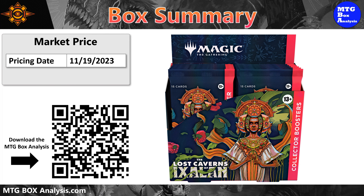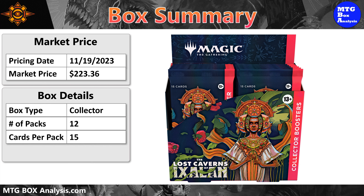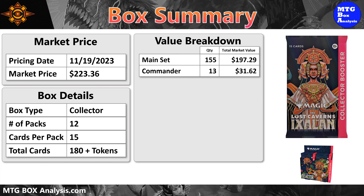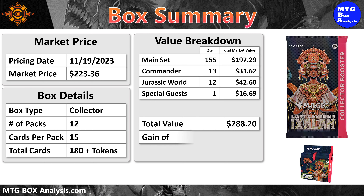So how did this box perform? The market price for this box as of November 19, 2023 is $223.36. The Lost Caverns of Ixalan collector booster box contained 12 packs, each with 15 cards, allowing us to see 180 cards plus tokens. The 155 cards from the main set have a market value of $197.29. The 13 cards from the commander subset have a market value of $31.62. The 12 Jurassic World cards are valued at $42.60, and our one special guest was valued at $16.69. The grand total for this box comes to $288.20 in card market value, a gain of $64.84 over the market price, returning 129% of the market price in card value.